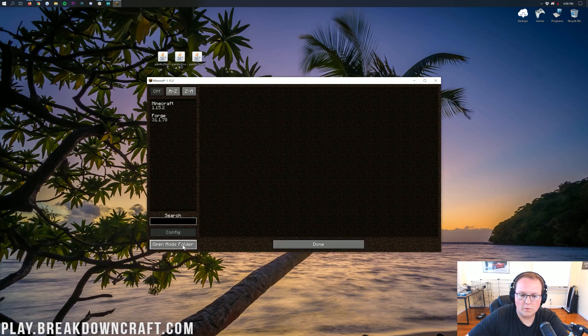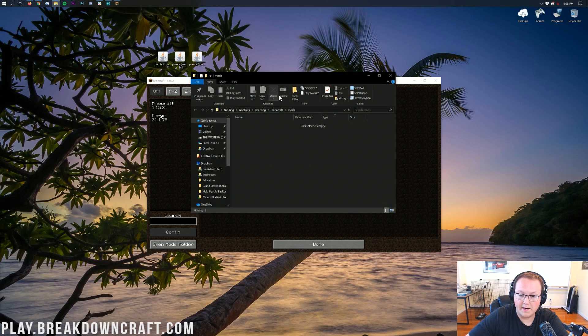Click on the Open Mods Folder button in the bottom left. Once you click that, it's going to open up your mods folder. All you want to do to install Pam's Harvest Craft 2 is drag and drop the Food, Crop, and Tree mods that we downloaded into this mods folder. Once Pam's Harvest Craft Food Extended comes out, same thing — just drag it into this mods folder.